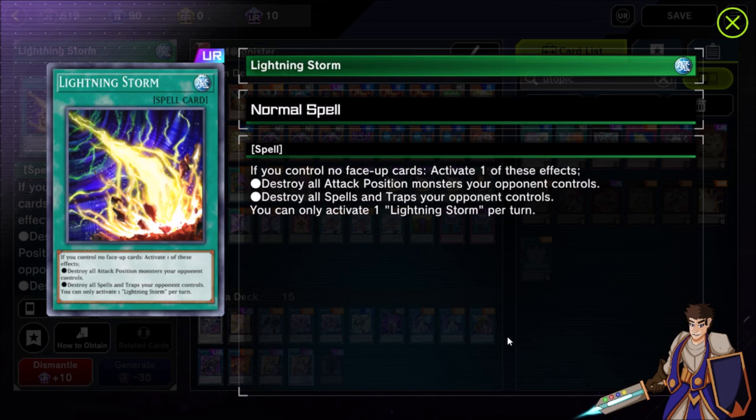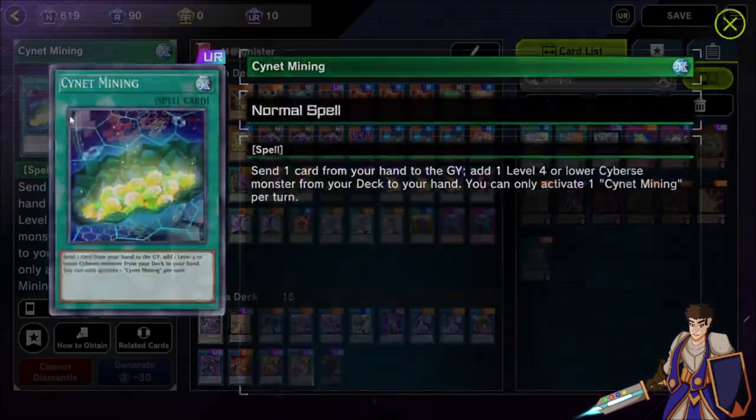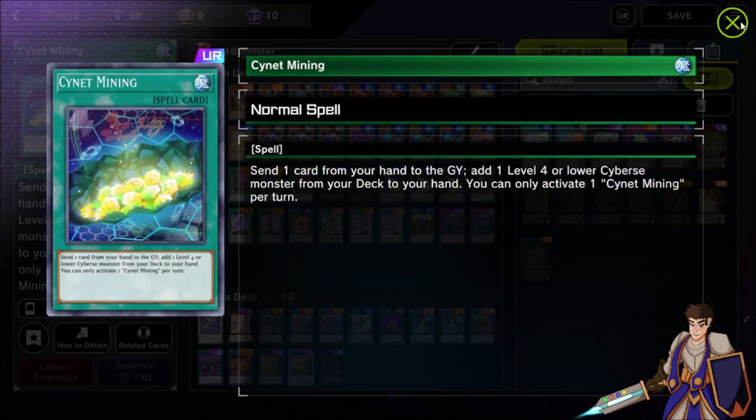Lightning Storm is always good - though it's not great against the Utopia deck because they can banish the ZS guys from the graveyard to prevent their monster being destroyed. But it gets you through Apollousa, gets through the Lyrilusc field. They still have to deal with Barrier Statue. It basically forces your opponent to react if they've got negation. It's an all-around great card especially going second, and having three copies makes breaking boards a lot easier combined with the Kaijus. The three copies from the 10-pack set being free is also very nice - everyone should be playing this card.